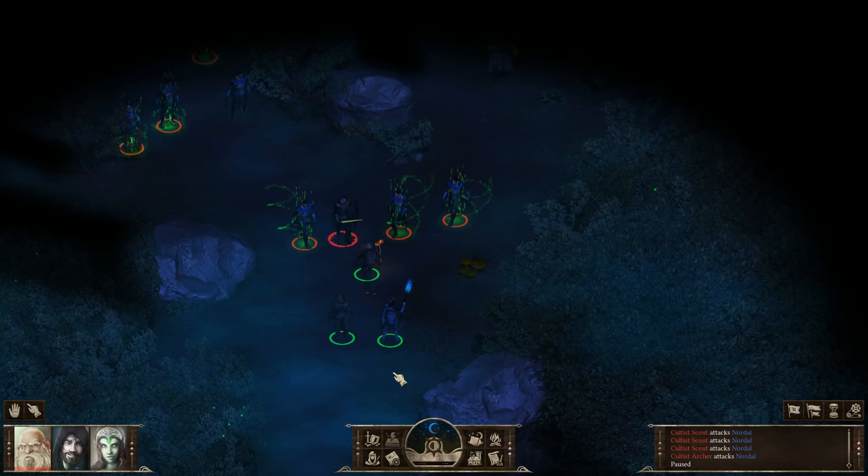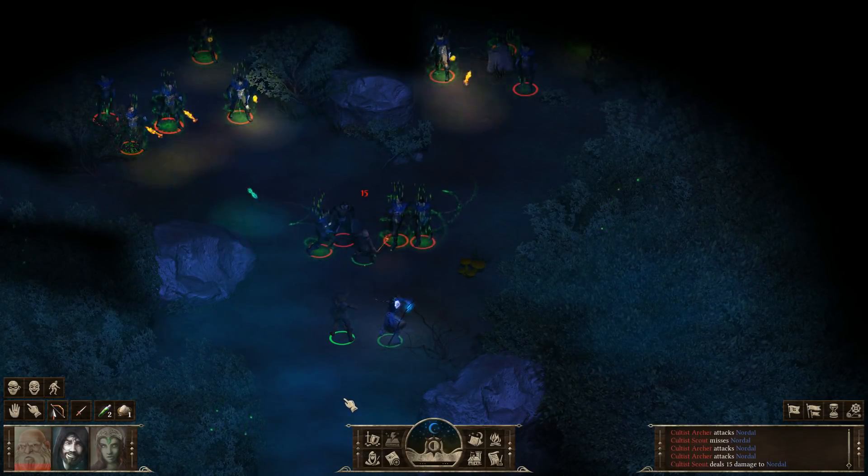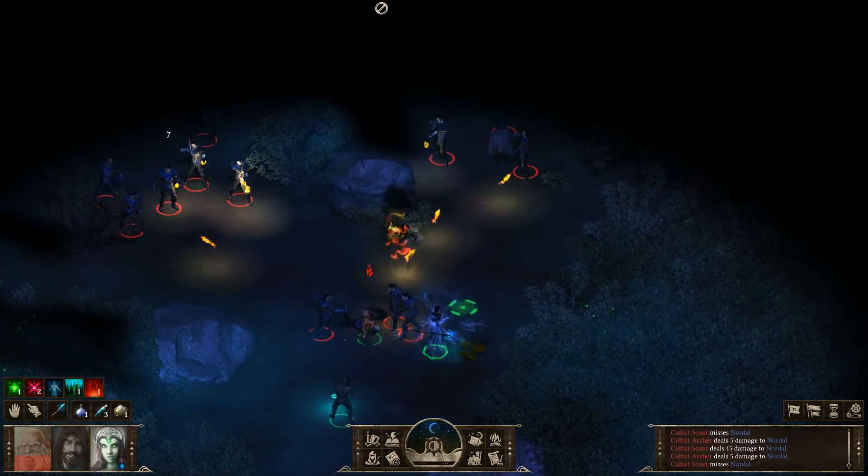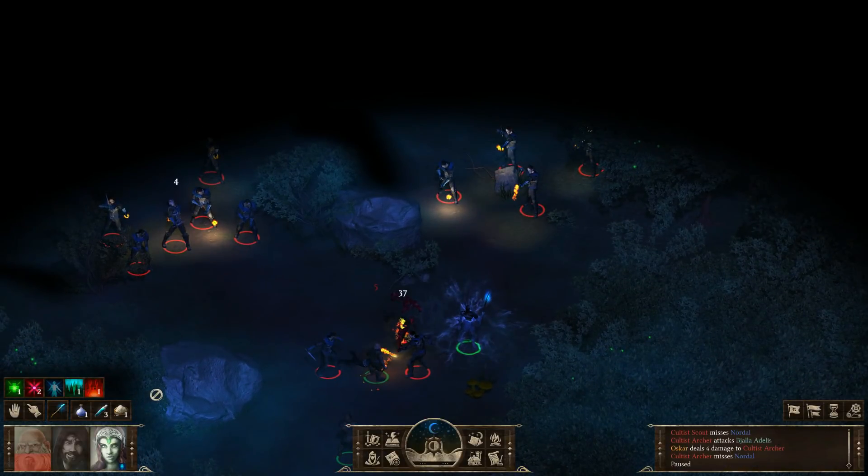There are a lot of enemies here, so first I'm going to use my caster to buff up, while my melee character goes into tank, and my archer focuses on the enemies off to the northwest. The enemies in the northeast corner are grouped together, so I'm going to cast an AoE spell on them to even the odds.